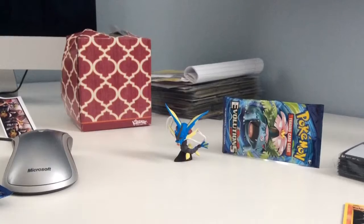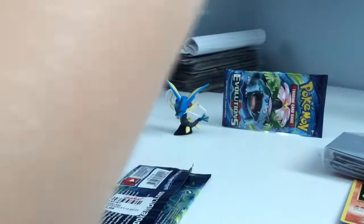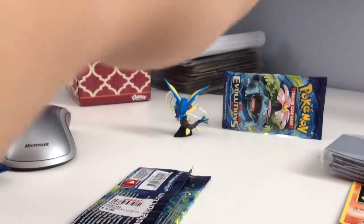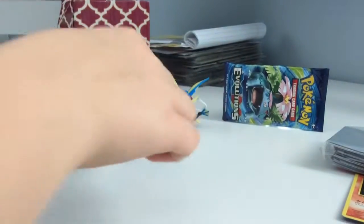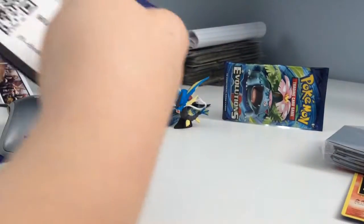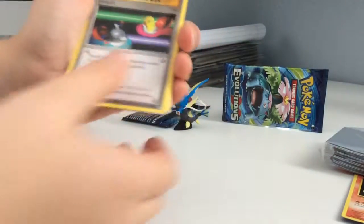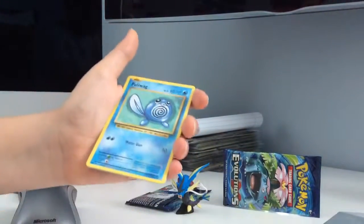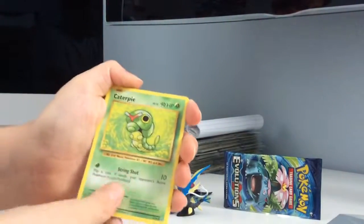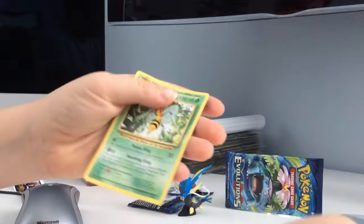Going to put the Nidoking in one of these cases — got it in! Going on to the third Venusaur pack. Here's the code. 1, 2, 3, swap. We got a Trainer Switch, a Blastoise Spirit Link Trainer, a Trainer Pidgeot Spirit Link, a Pikachu, a Poliwag, a Caterpie, a Diglett, a Voltorb, a Holo Electabuzz, and a Beedrill. Let's go!